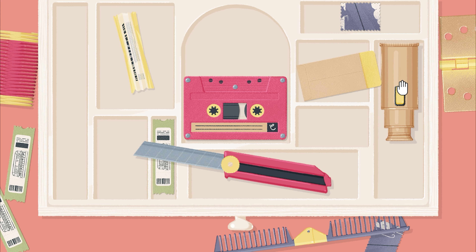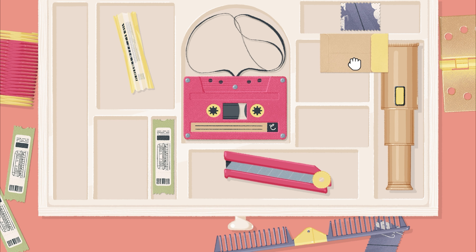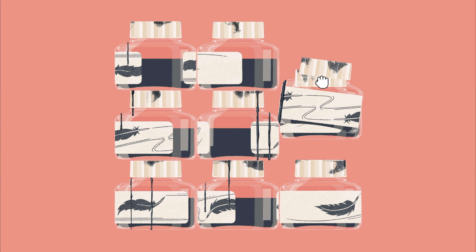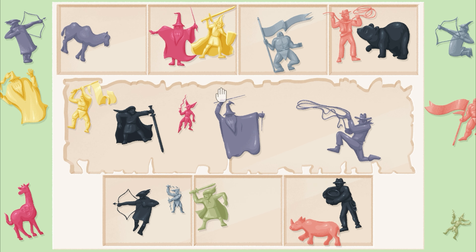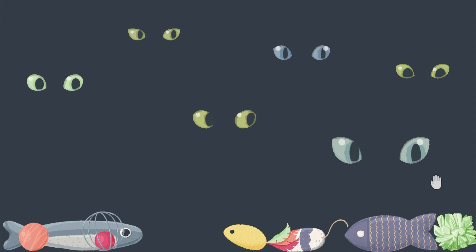We've introduced interactive items that fold, flap, stick, stack, smash, and bounce. We've got the classic organizational puzzles, of course, and solutions that range from easy to tricky. There's a lot to be excited about, but the best thing of all might just be more cats.